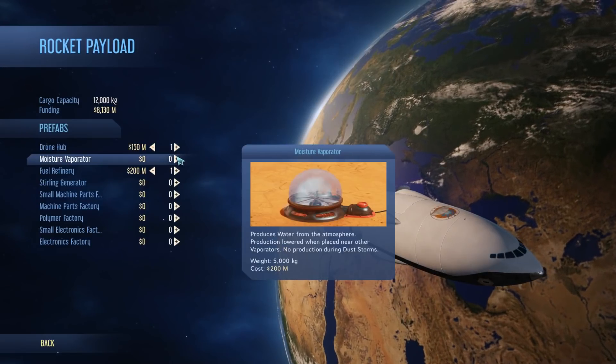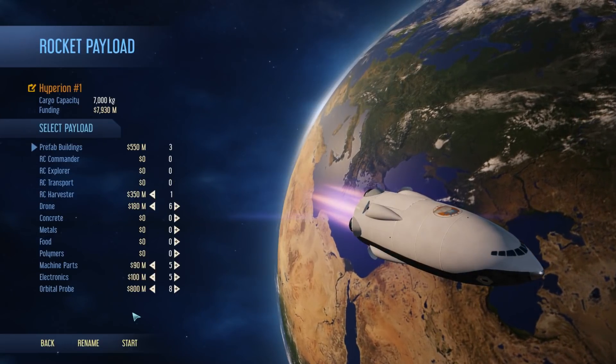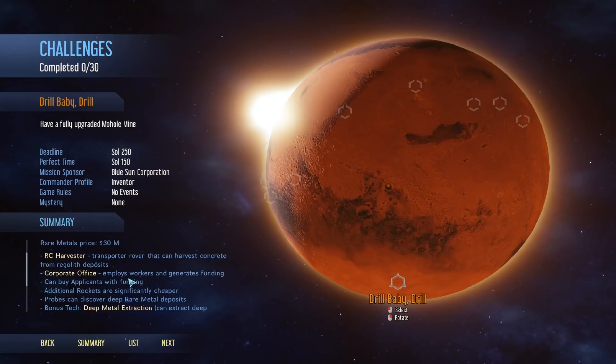We're going to go with the drone hub, a moisture evaporator, and a fuel refinery so that we can refuel the rocket. Going back to summary: we start with 10 billion in funding, we've got two rockets, 100 research per sol, a rare metals price of 30 which is pretty darn good. We get the RC harvester, which is like an RC transporter but it can also harvest concrete - that's really, really good. We also get the corporate office so we can employ workers there and generate funding.